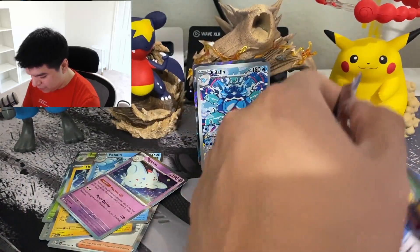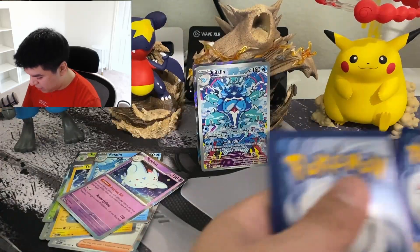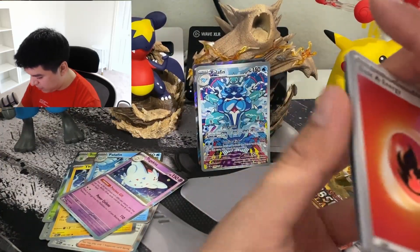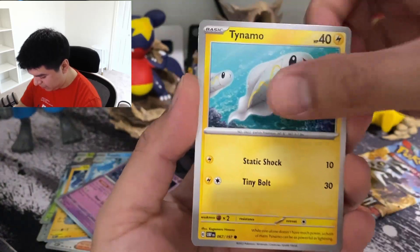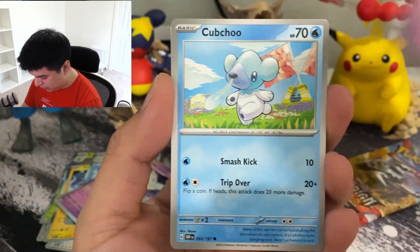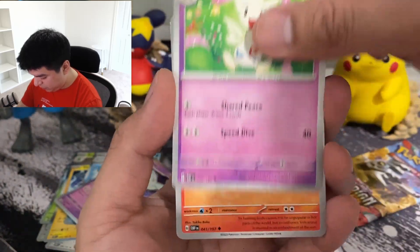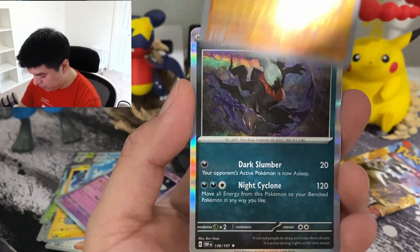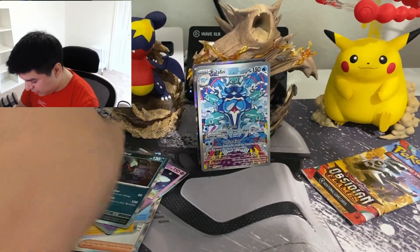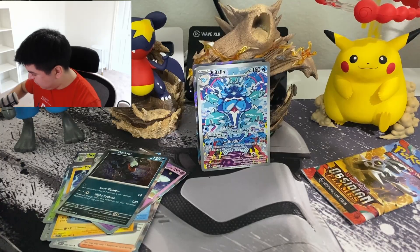Yeah, this box is pretty sad. I mean it's whatever - at least I'm opening up Pokemon cards, that's the fun part. Tynamo, Spoink, Uptrio, Togetic, Volcarona, Polteageist, Dartrix, Tyranitar, and a Dark Rai - that's like my second or third one.